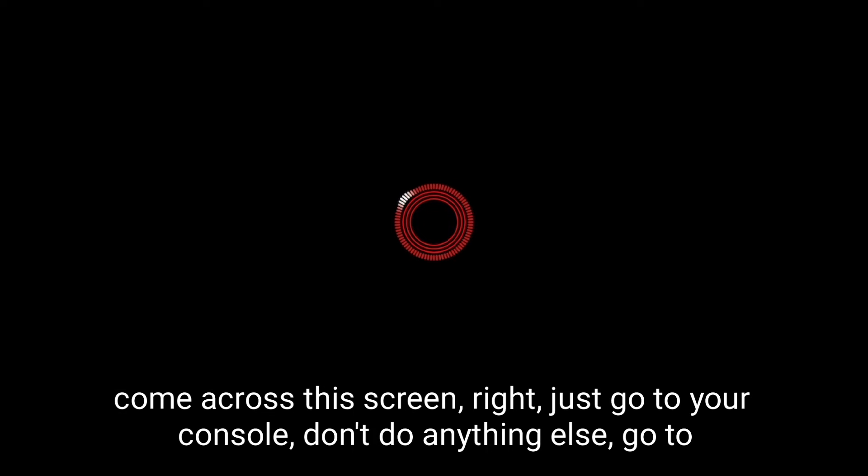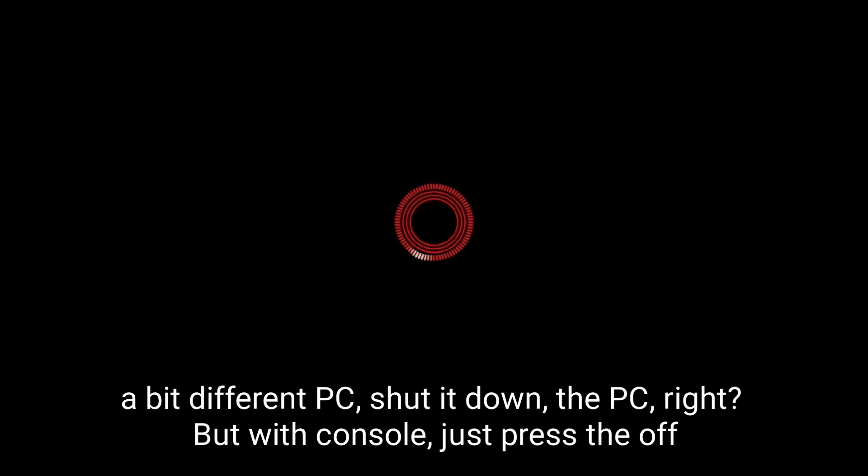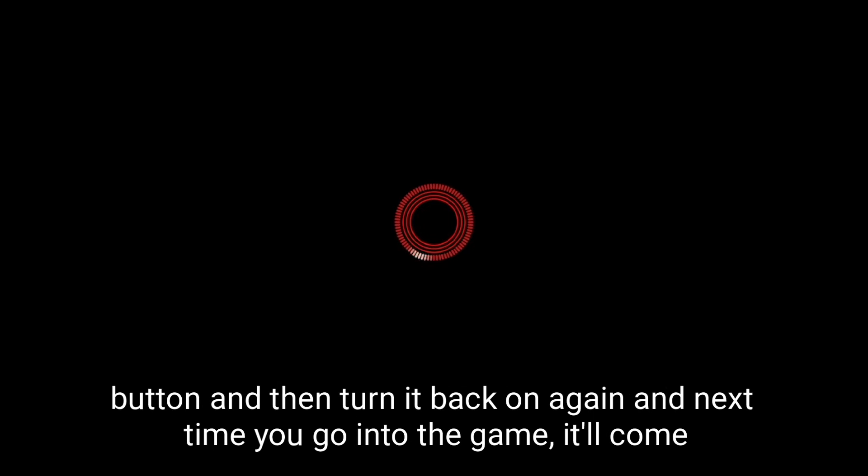So if you come across this screen, just go to your console and press the off button — don't do anything else. For PC, shut it down. With console, just press the off button, then turn it back on again, and next time you go into the game it'll come up fine.